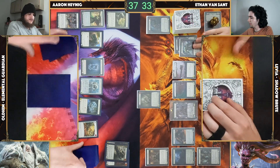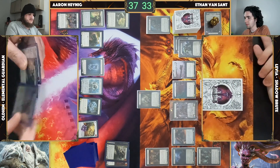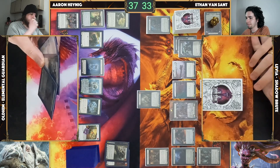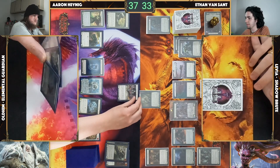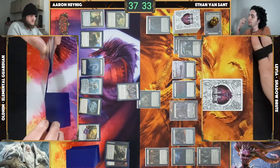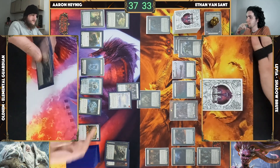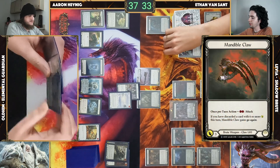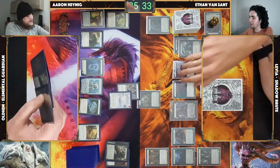I'm going to activate Crown of Providence. Swing Claw for three. No blocks, take three baby — take three. I'll pass to you.